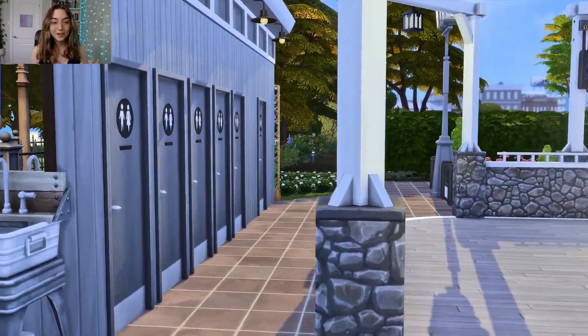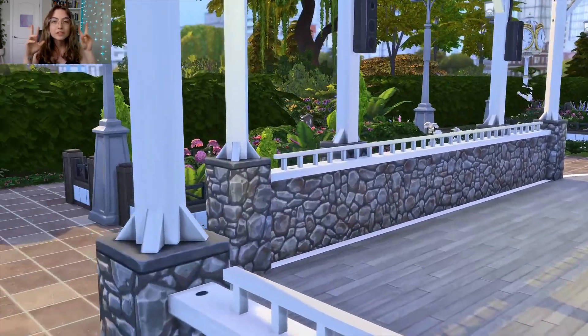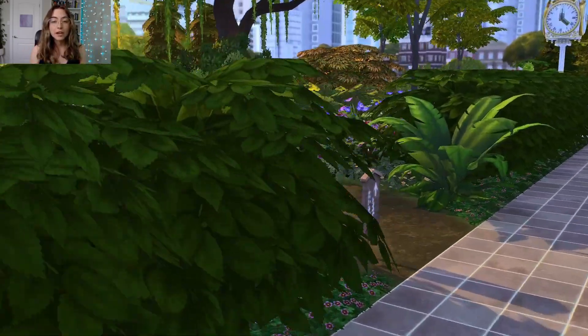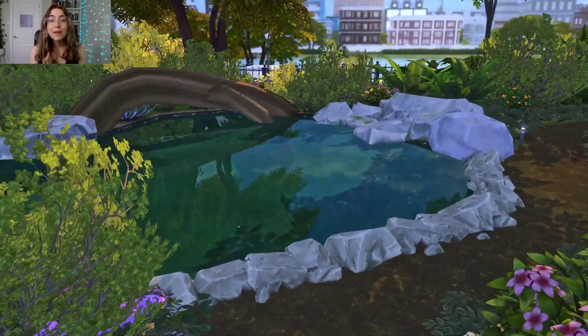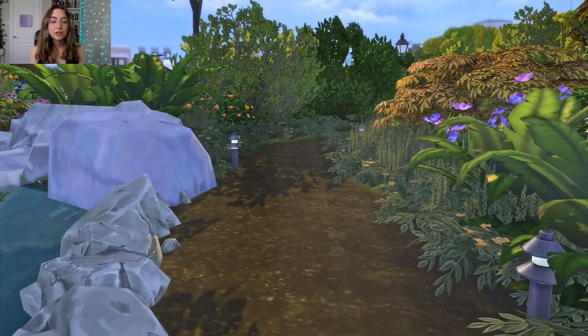This is a park in San Myshuno called Center Park — kind of the idea of Central Park, I just called it Center Park. You've got a little fountain area, a market area, a pond-slash-hiking trail walkway area, a maze, and a kids and family area with a little park there.